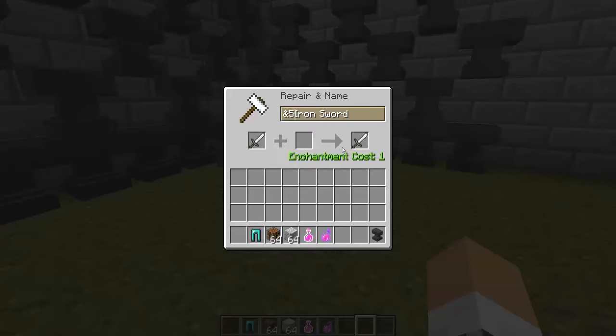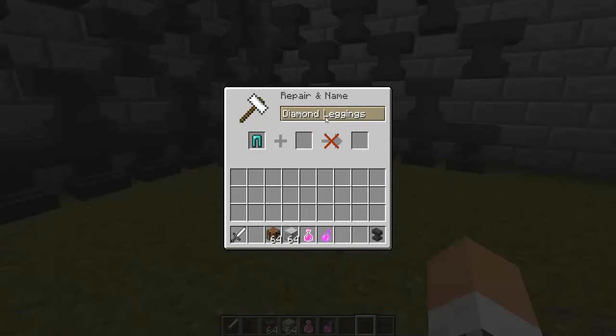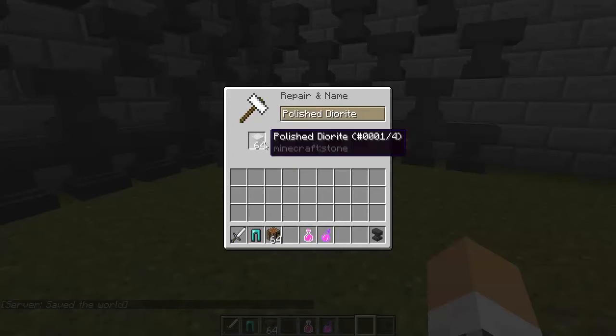And ampersand-five — that is purple — so we'll make a purple iron sword. You can still change it, so we'll change it to leggings. Ampersand-b is for light blue. Blocks can be changed too — I think everything that can be changed in an anvil works. Going ampersand-e, that is yellow.